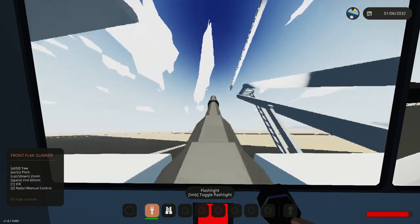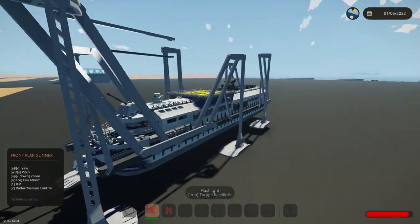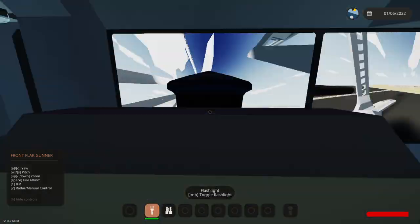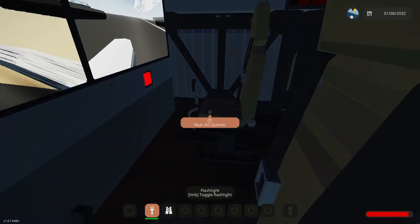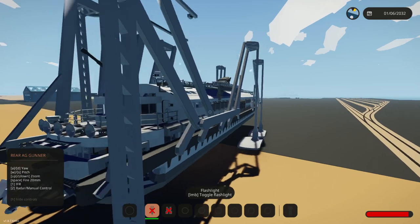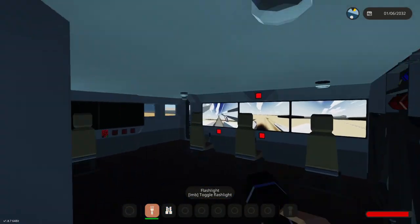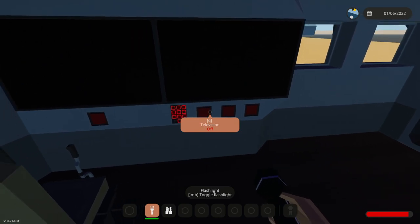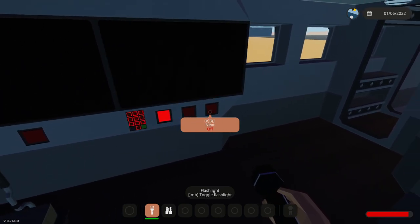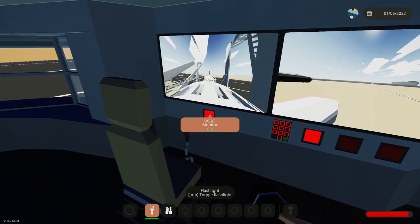We've also got a flak gun on the top - let's go ahead and fire this off. Yes, nice - that's like a heavy autocannon, and that works quite nicely as well. The one all the way on the right is the rear gunner as well. We're almost at the runway. We've got a television with previous and next controls, and we can actually search through all of the random cannon cameras - that's kind of cool.